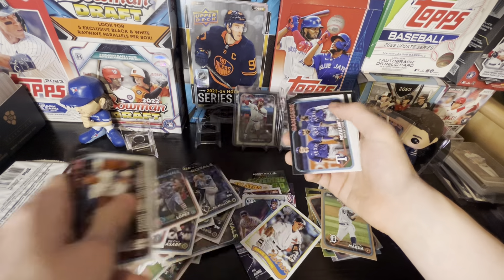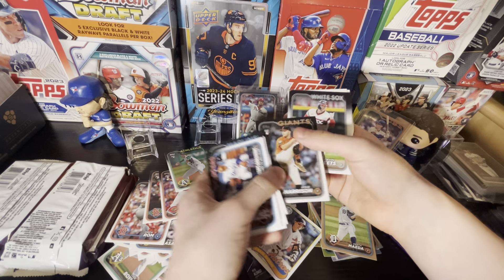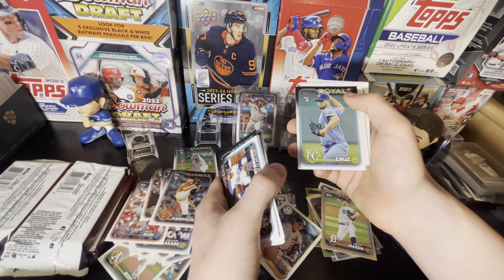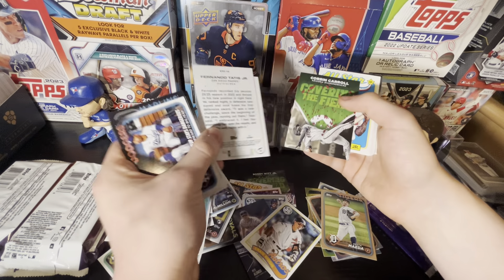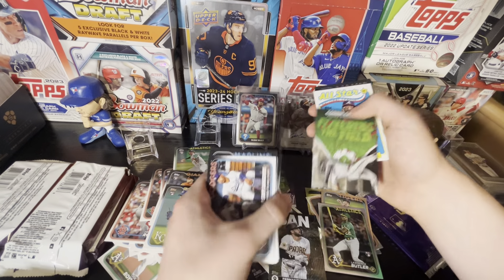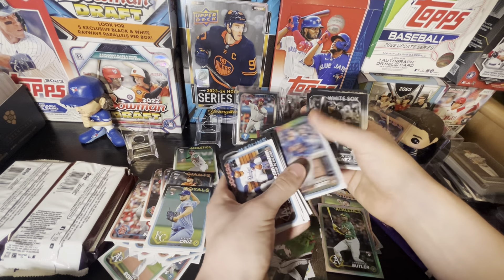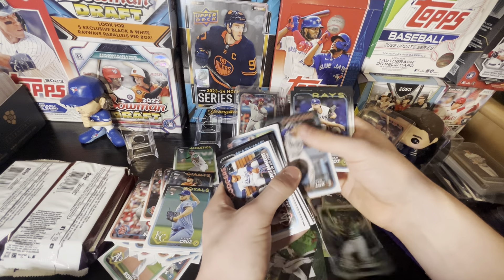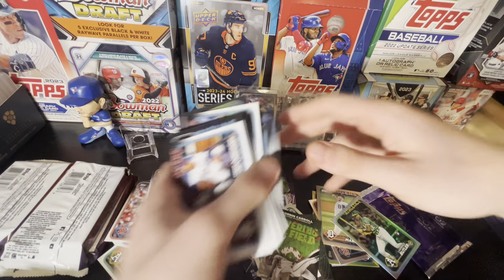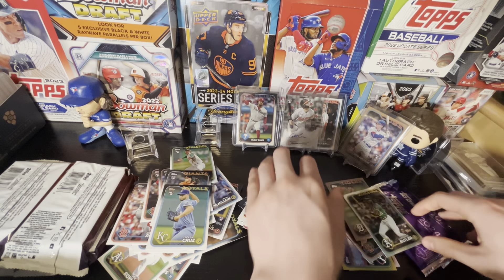Pack six — Connor Phillips rookie, Kyle Harrison rookie card. He's had a rough season but he's one of the better pitching prospects. Lawrence Butler rookie rainbow foil — not a bad one — Tatis City to City, Corbin Carroll Covering the Field, and Acuna All-Star. Corbin Carroll's off to a pretty slow start this season, hopefully he'll start turning things around as a lot of people are invested in his cards. Tanner Houck though, having a pretty nice season for the Red Sox.